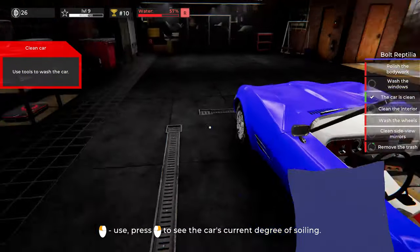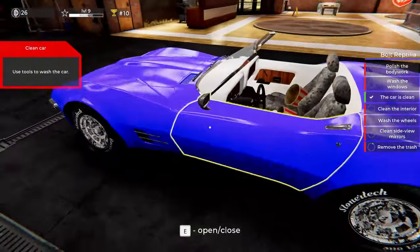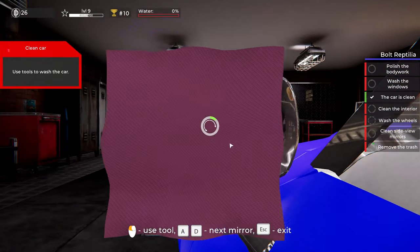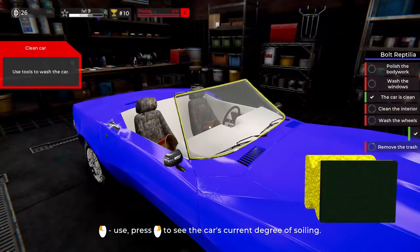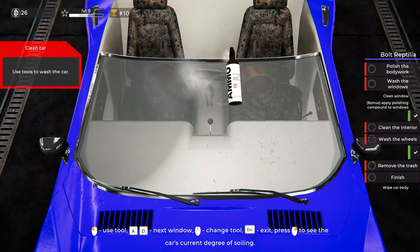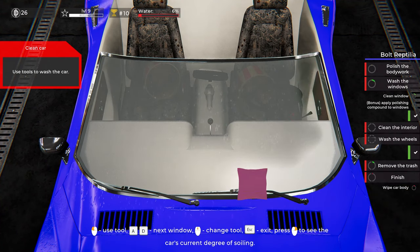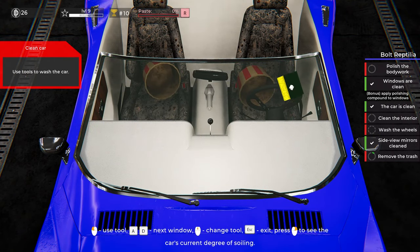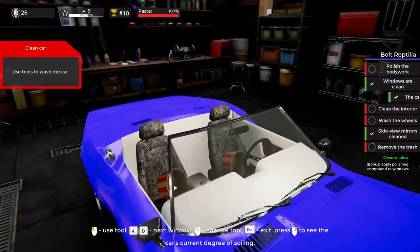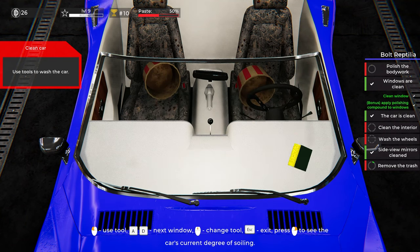I need to grab the mirror kit to clean the side mirrors. Window cleaning kit — I'll get the side mirrors, polish these bad boys off, then go to the front. Just a quick spritz with the ammo detail window cleaning. Then I can apply a bonus — I get a little bonus experience if I polish all the windows and then also polish the wheels.